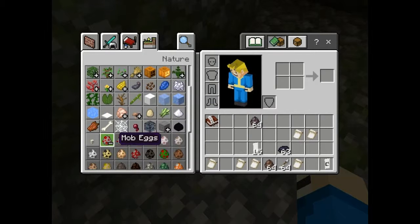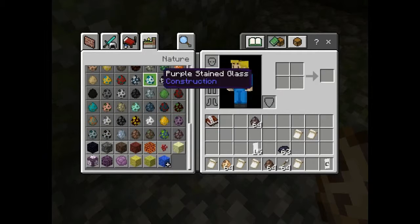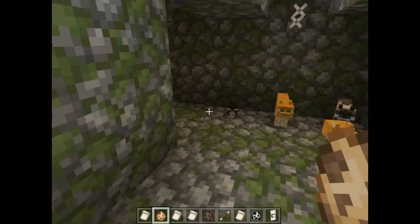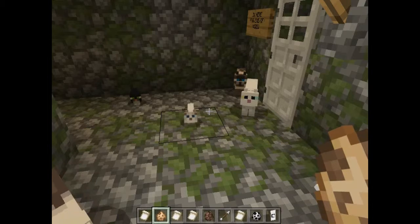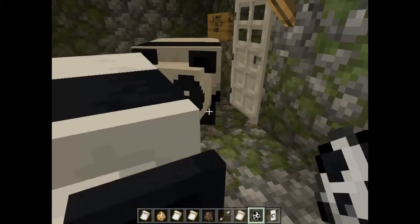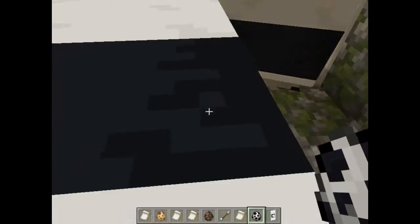Now for a new mob — the panda! We have cats and pandas. We actually have new textures — you can see them here. There's the cat, and there's a playful panda, a lazy panda, and another playful panda.